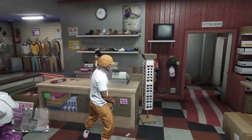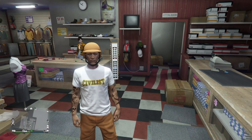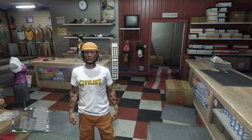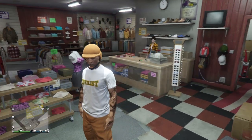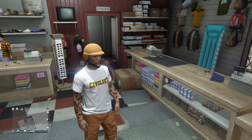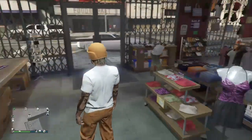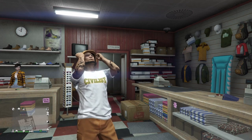And there we go — that's how you get the orange bulletproof helmet and orange joggers. The same thing applies for the purple bulletproof helmet and purple joggers; you just do the exact same steps except that you get invited to the job instead of hosting it. Like and subscribe for more content like this — hope you guys enjoyed the video!